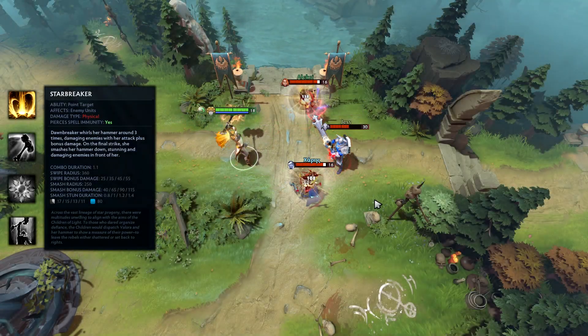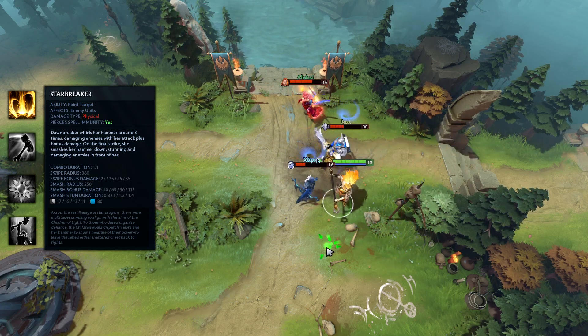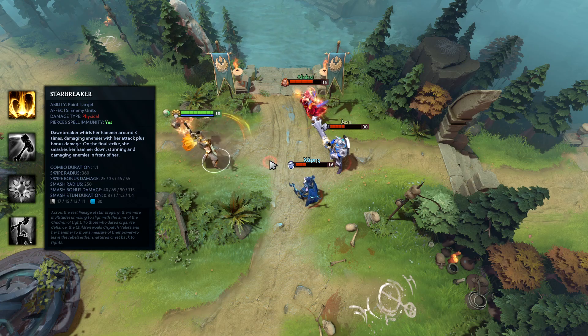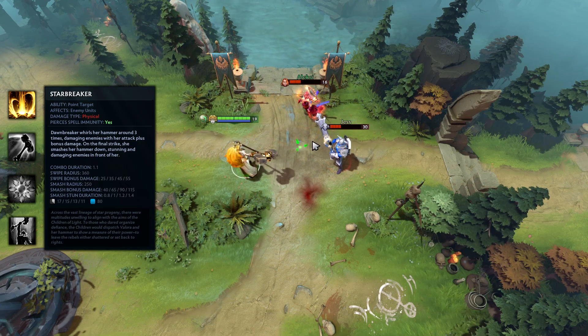Starbreaker is a point target ability that when cast, will start a 1.1 second combo. Dawnbreaker will swing her hammer around three times, damaging enemies with her current attack damage plus a base of 55 physical damage. On the final swing, she will smash her hammer down, stunning enemies in front of her for 1.4 seconds and dealing 115 bonus physical damage.